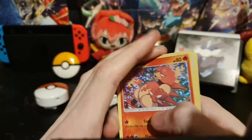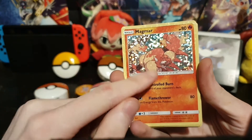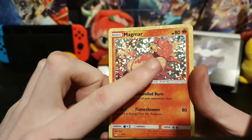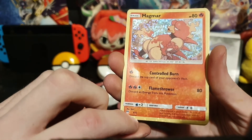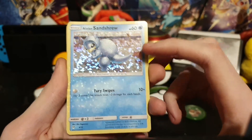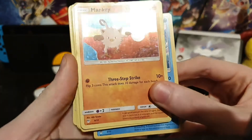This is actually the first card I got out of this set — it's the Magmar with HP 80, with the moves Control Burn and Flamethrower. Card number 3 out of 12 is the Alolan Sandshrew. Card number 4 out of 12 follows. Card number 5 out of 12 is Lapras.